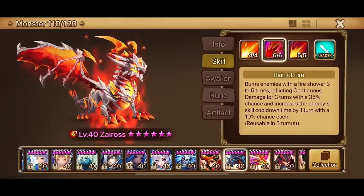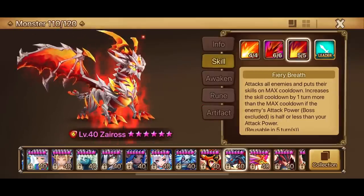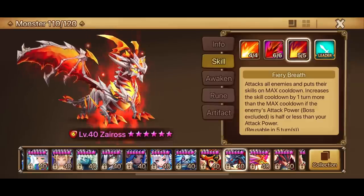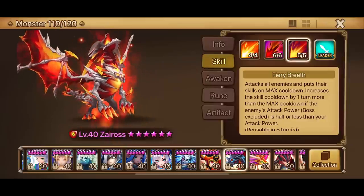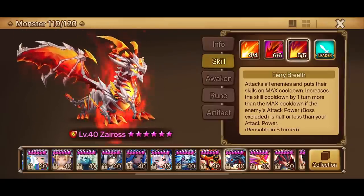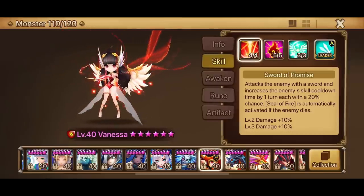We do have Zairos — we didn't use him this time around but we will for sure be able to use him on the next few battles. It's just that he's so much RNG, but that additional cooldown reduction on skill 3 is really good.